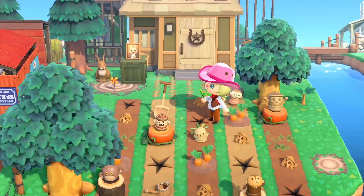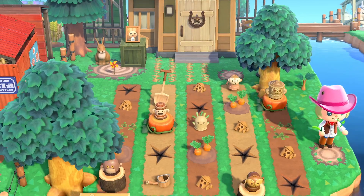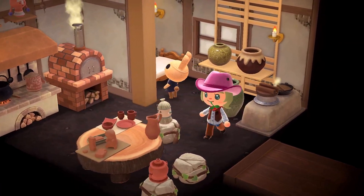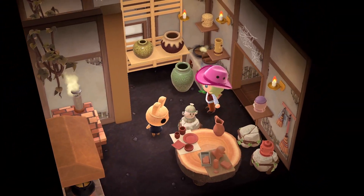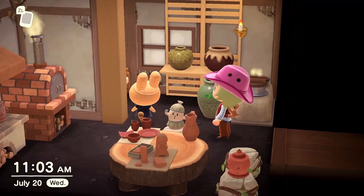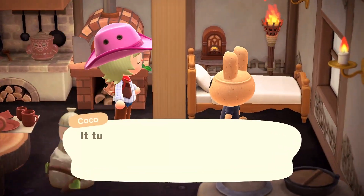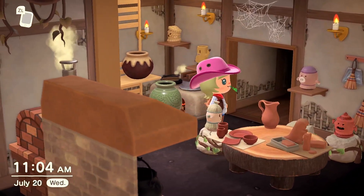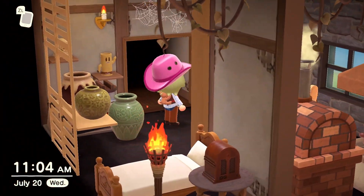This is Coco's gyroid farm. If you don't know, Coco is rumored to be a gyroid herself, so I thought it'd be only appropriate to give her her own gyroid farm. I went for more of a clay gyroid kind of field — kind of a fantasy look — with all the gyroids helping her make pottery and food. Here's her brick oven to make her pottery. It gives me some witchy feels. Coco's definitely considered a creepy villager because of her hollow eyes, but that's what makes her cool — she looks like a gyroid.